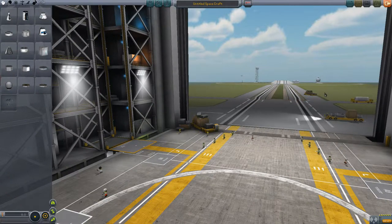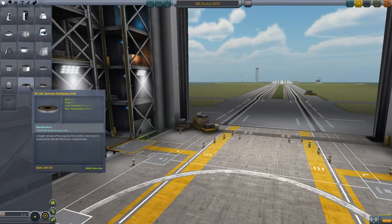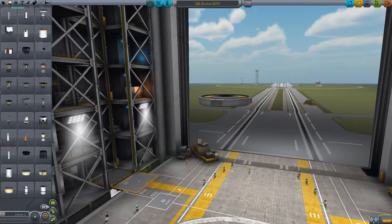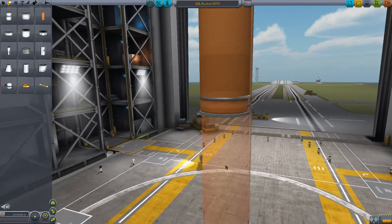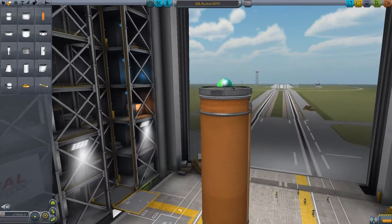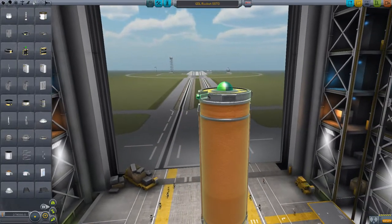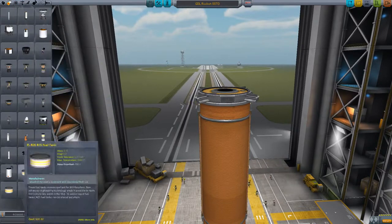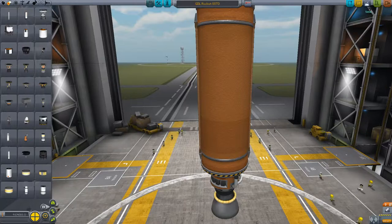Alright, hello everyone. I've made a new little tiny mod — it's pretty stupid, but we're showing it off. We need a testing ship: we need an orange tank, a Mainsail, and some power. Alright, here we go. So basically what this mod does is...